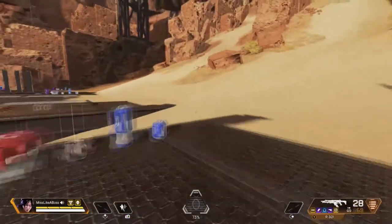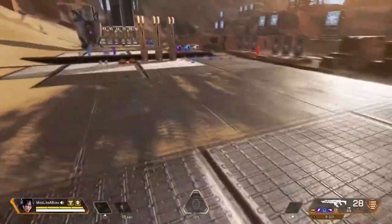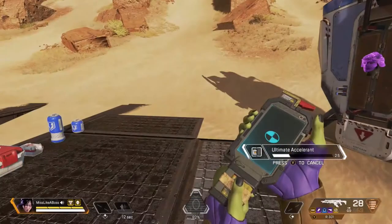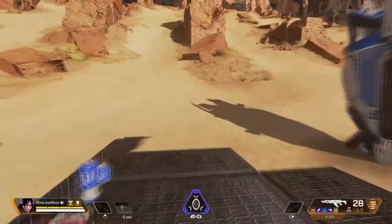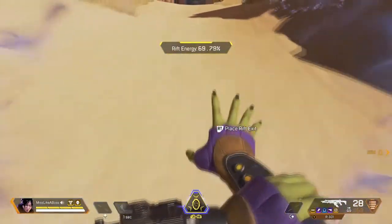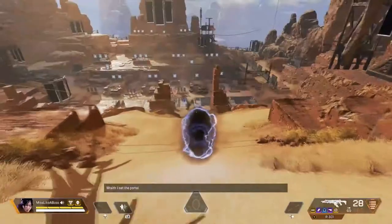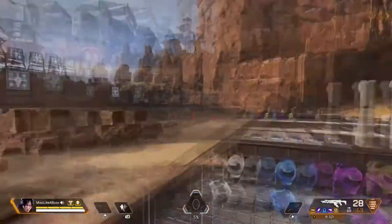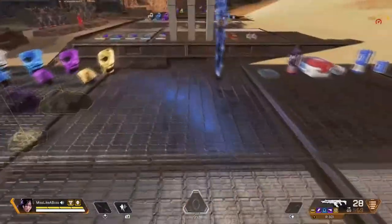If someone's shooting at you, you can hide behind a wall. If you know how to use her correctly she can be pretty OP, but any character is OP if you know how to use them. Her ultimate is a portal — let's say I wanted to get from here to there and I need my team to follow me. We're getting shot at, no cover, so you place a portal and you and your teammates can jump through it to safety. Bear in mind enemies can also follow you through, so if you have a Caustic, throw a trap right there.